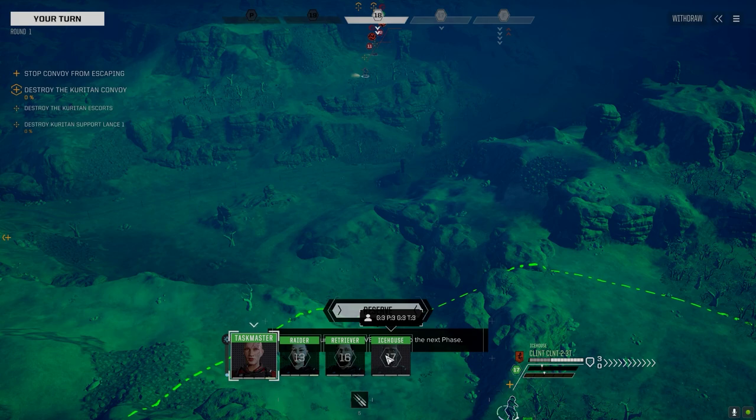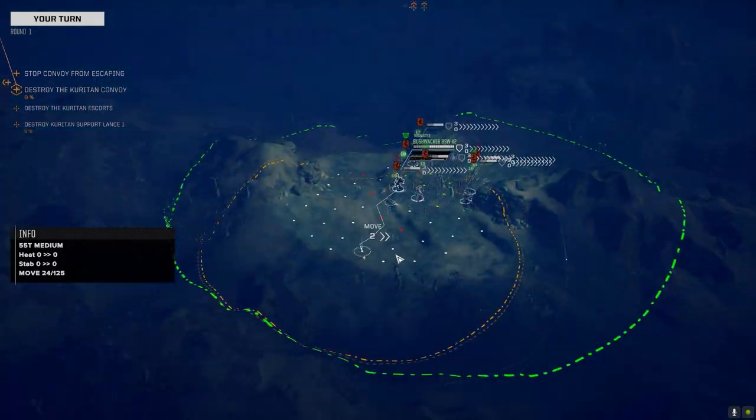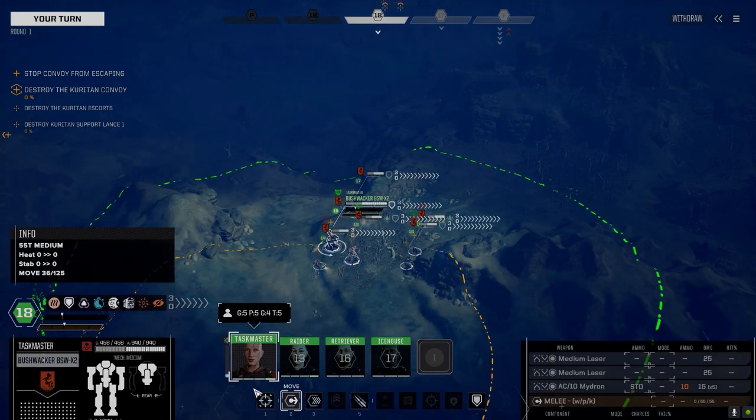As long as we can take these guys out — if we're able to destroy this convoy or this group of units here — we should have no problem taking the main base. But if these guys manage to slip through our grip and get to the main base, we're not going to have a chance to assault it. We just won't have the units to be able to do it. So this battle is absolutely vital. Alright, let's get ourselves going here.